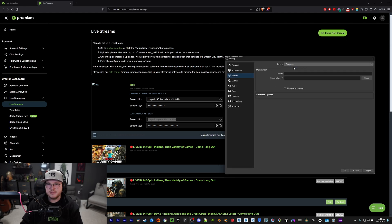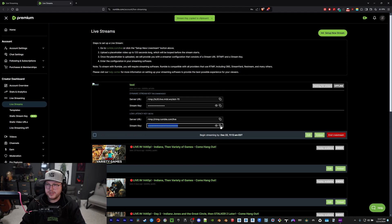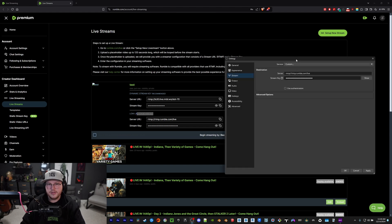Copy the server URL, go to OBS, make sure you select 'custom' under servers, and paste the server URL in there. Then copy the stream key — make sure it's the low latency one — paste that in and hit OK.